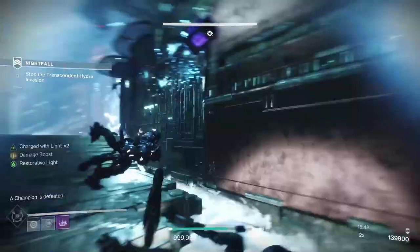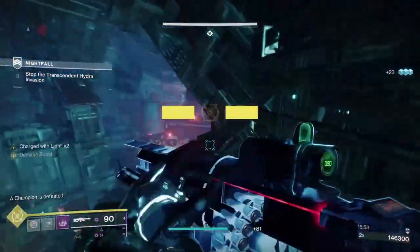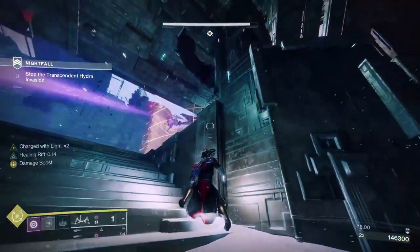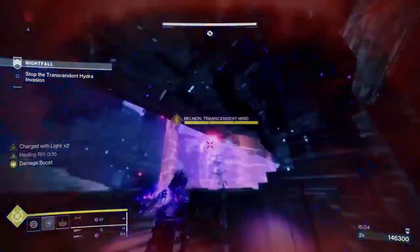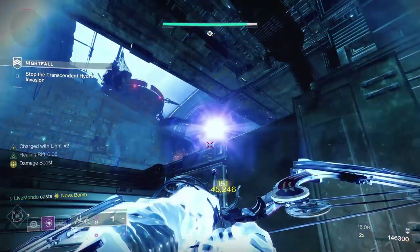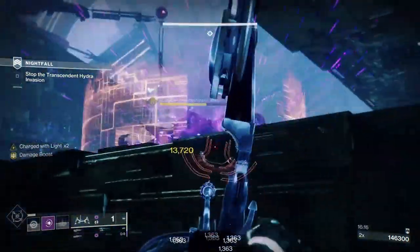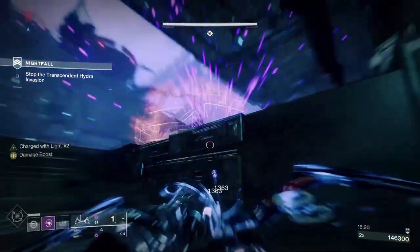The only problem with this machine gun is it's a 900 RPM with 90 in the mag — you do go through the ammo pretty quickly. Hence why you should maybe have Lucent Finisher on, because all those champions I finished would have given me a brick of heavy. I'm using exotic weapons that use primary ammo, which drop more heavy than any other weapon.